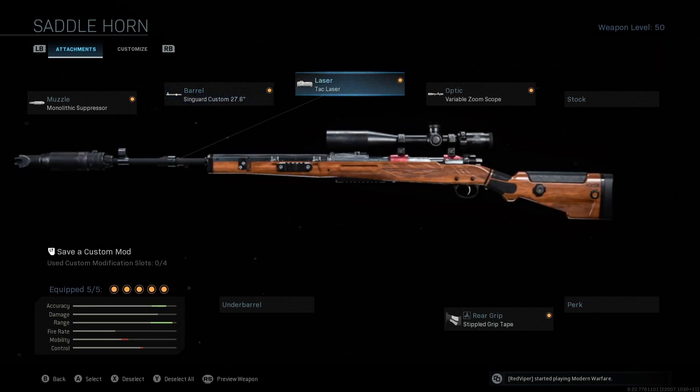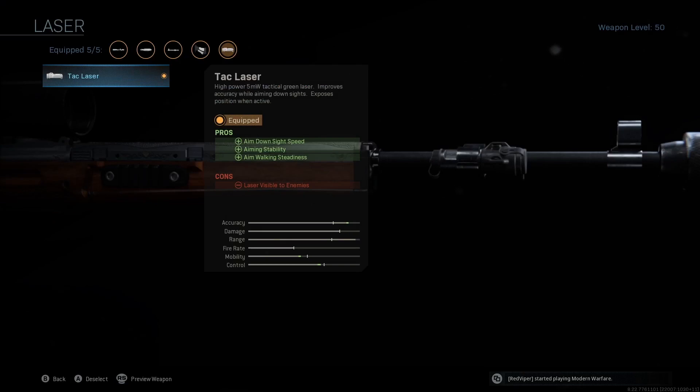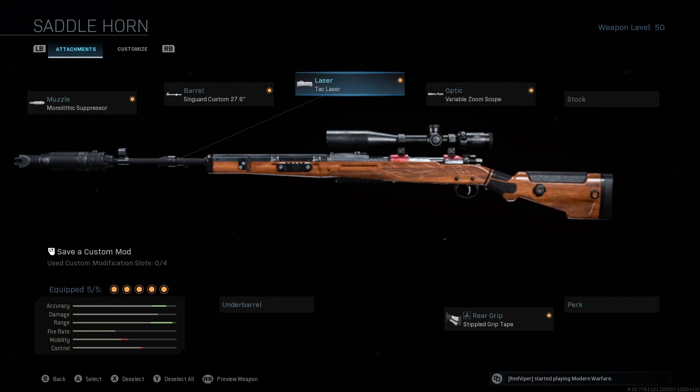I throw on the TAC laser. I don't know exactly why, but it just feels a lot smoother — it gives you aim-down-sight speed increase and aiming stability. For some reason, when you throw a laser on there, it just feels a lot better to use.